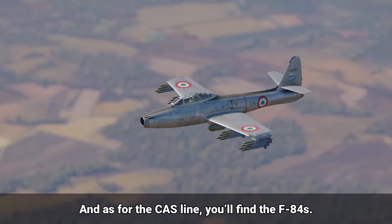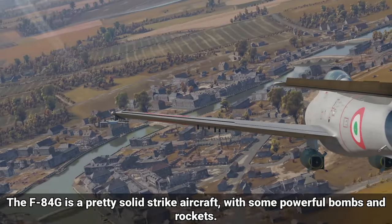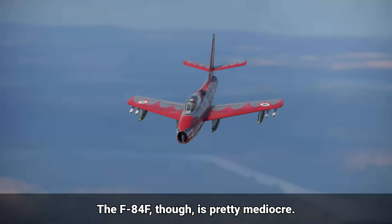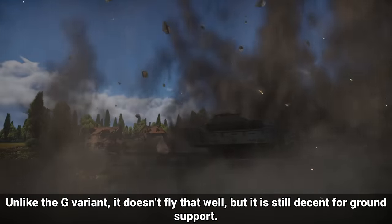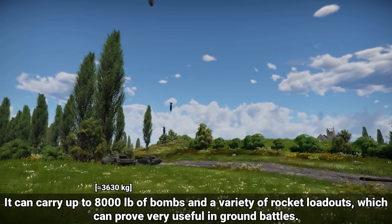As for the CAS line, you'll find the F-84s. The F-84G is a pretty solid strike aircraft with some powerful bombs and rockets. It also has a pretty decent flight performance for its BR, so make sure to give it a shot. The F-84F, though, is pretty mediocre. Unlike the G variant, it doesn't fly that well, but it is decent for ground support. It can carry up to 8,000 pounds of bombs and a variety of rocket loadouts, which can prove very useful in ground battles.